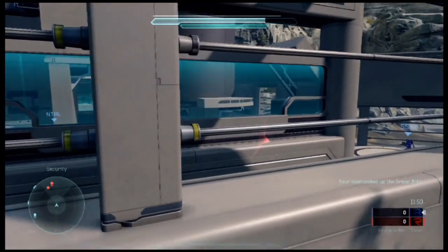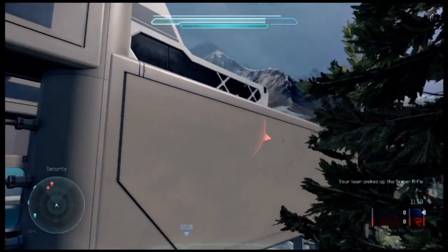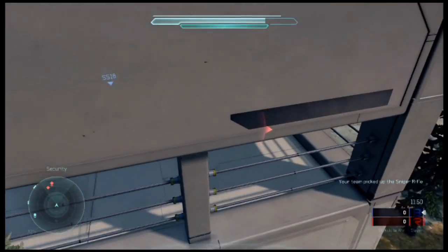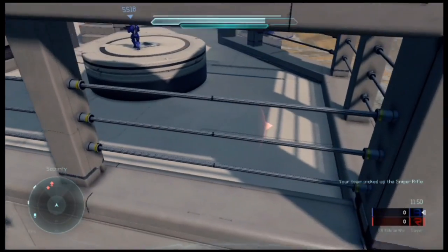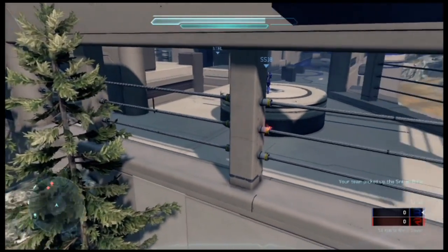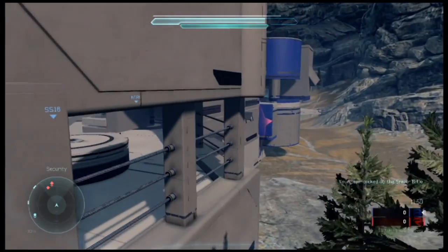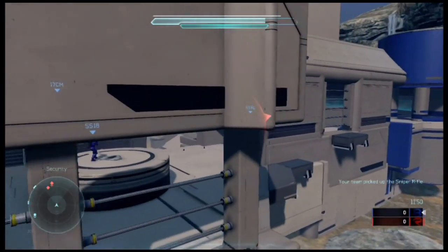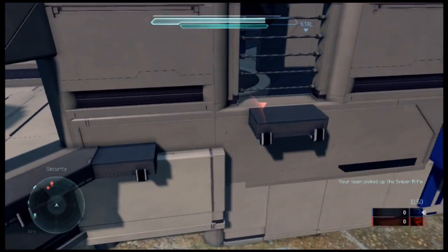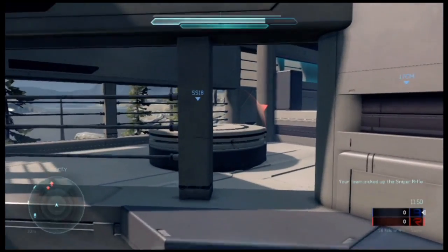Making our own Covenant maps would be amazing, because honestly Halo 4 had zero Covenant-themed maps, which was kind of sad. I like the purplish and bluish maps every now and then. We've had them since Halo CE — it had Chill Out, Damnation, and stuff like that. It was just really cool to have that different aesthetic.